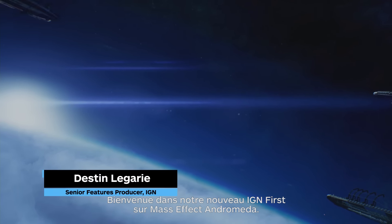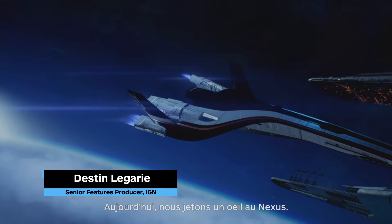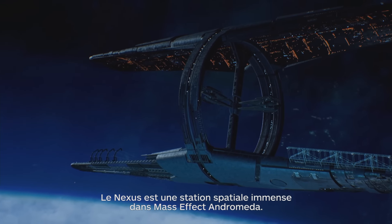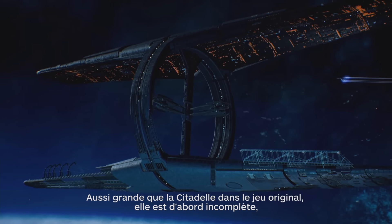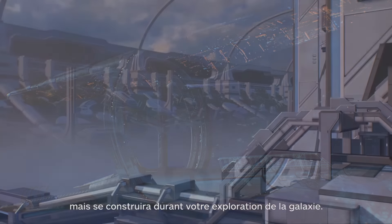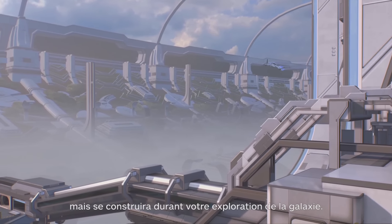Welcome back to our IGN First on Mass Effect Andromeda. Today we're looking at the Nexus, a massive space station in Mass Effect Andromeda. It's similar in size to the Citadel from the original game, and will begin but finish construction as you explore the galaxy.